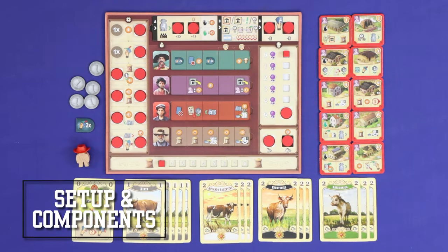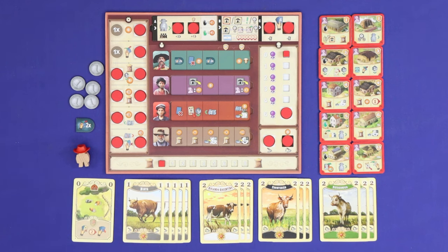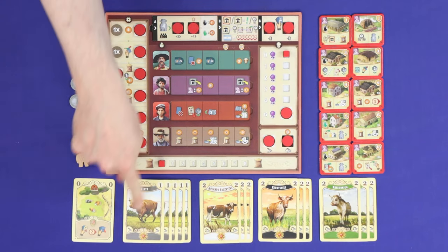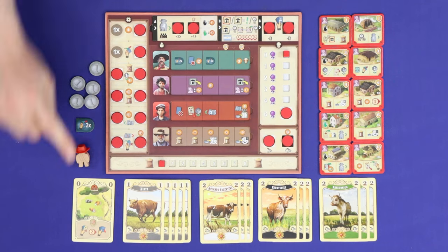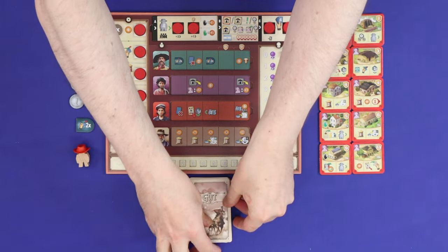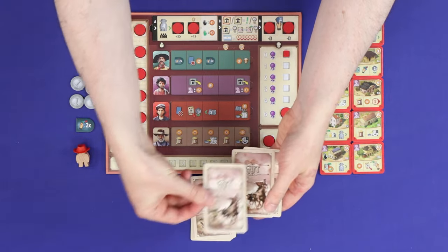I won't take you step-by-step through setup, but I'll introduce you to some of the key components and concepts. Each player begins with a deck of 15 cards representing cattle: five grey ones, three white twos, three black twos, three green twos, and a zero representing cattle exhaustion. These are all shuffled together into a deck, and you'll draw a starting hand which depends on your position in turn order.